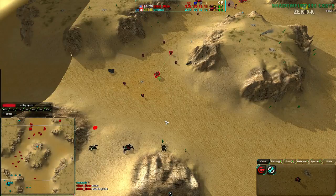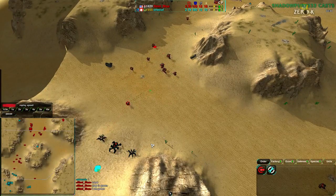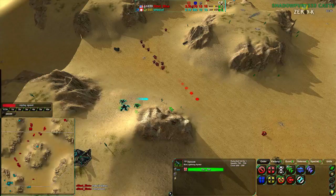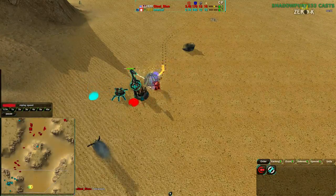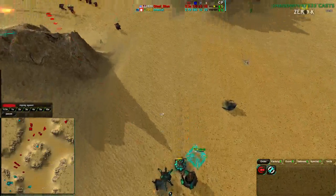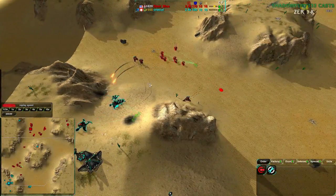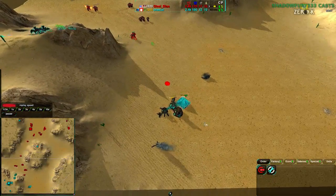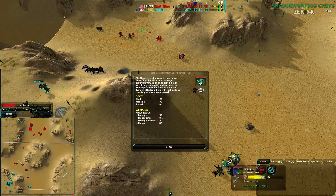SteelBlue apparently had some graphics bugs, or was in F2 view, and he's appearing green when he should be teal — but that's beside the point. The Lotus is done, and wow, perfect timing — that Lotus finished just in time because if it had been a bit later, the Bandit would probably have torn it apart. SteelBlue wouldn't have necessarily won the match off that, but he would have won that little engagement. OneCut's still trying to hold the hill, but the southeast side is going to be torn apart by the Rogues — they easily outrange Lotuses, 530 to 460.